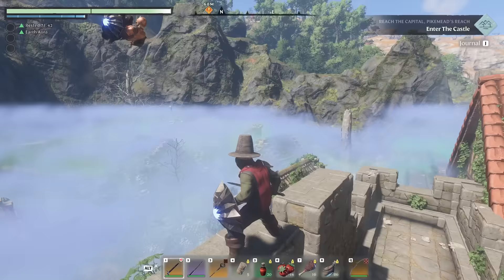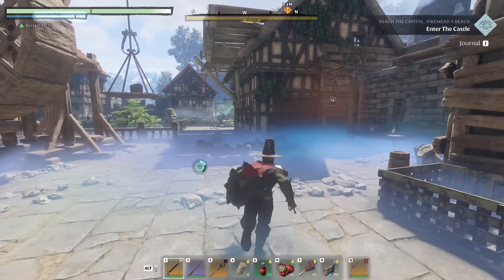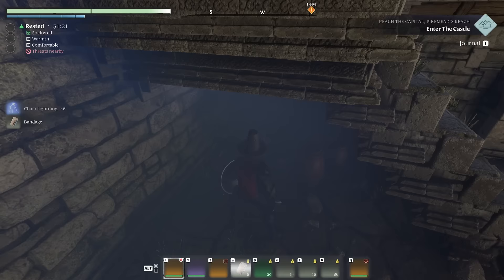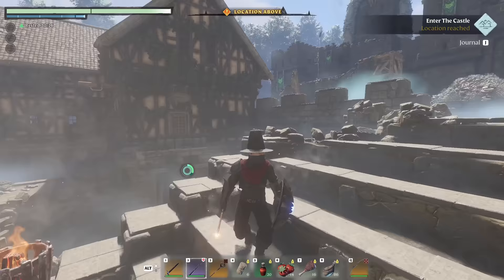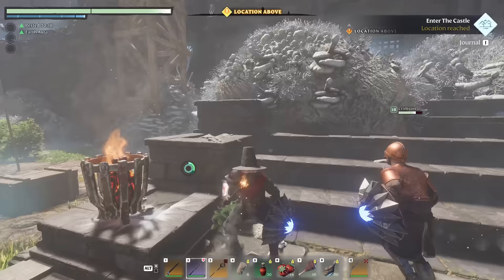We are back now — it's daytime and our stuff is repaired. We're headed toward the castle. We do have some houses on the outskirts here that we haven't explored just yet, so let's give these a quick run through and see if there's anything interesting. The location is right up there — that's got to be the castle, that big stone area. If you're ready, we could step foot in there. It looks like nothing to read out here on the outskirts.